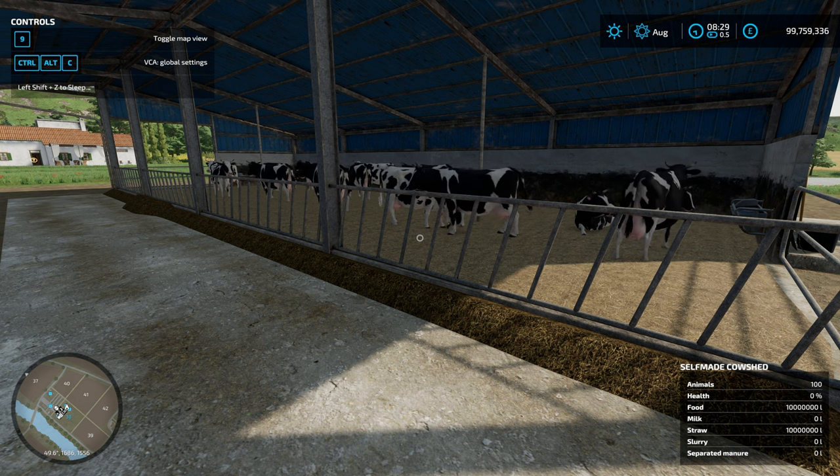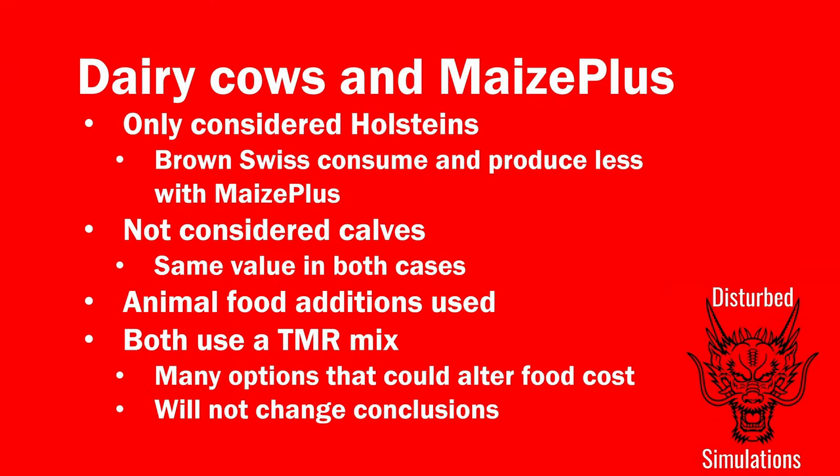Into PowerPoint and Excel — take four; my brain is struggling today. I've only considered Holsteins in this testing. With Maize Plus enabled, Brown Swiss will consume a little bit less food and produce a little bit less milk, manure, and slurry. I don't think that changes the conclusions, and I didn't want to do a third round of testing. Base game Holsteins and Brown Swiss are the same, so that's not a consideration.